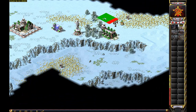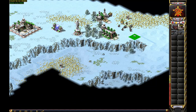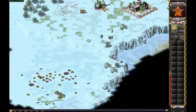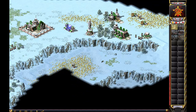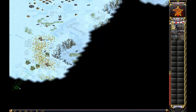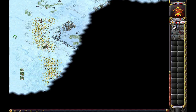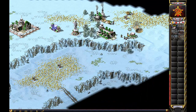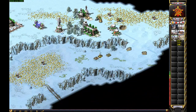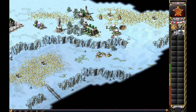Alright, so far decent. We need to keep scouting. Hopefully maybe get a crate or two early on. You can see how I use the cliff advantage here.